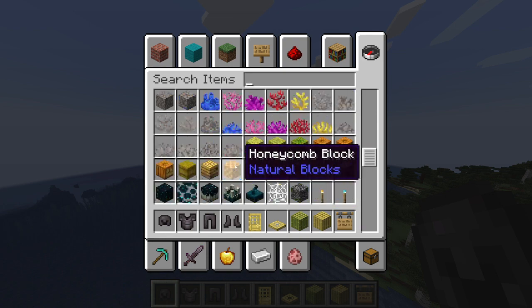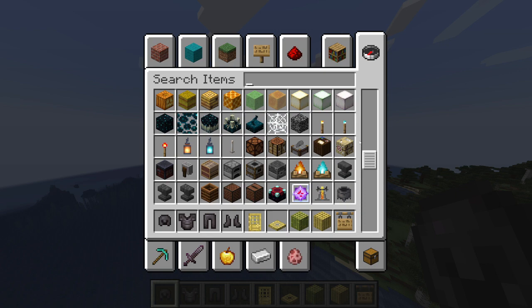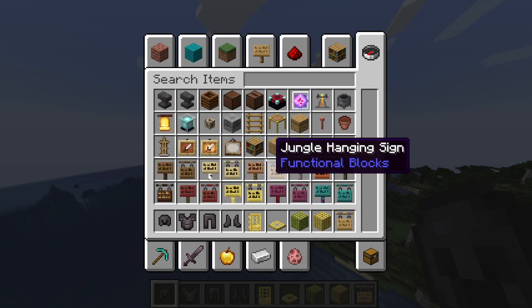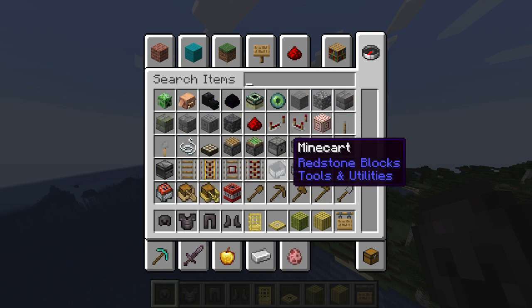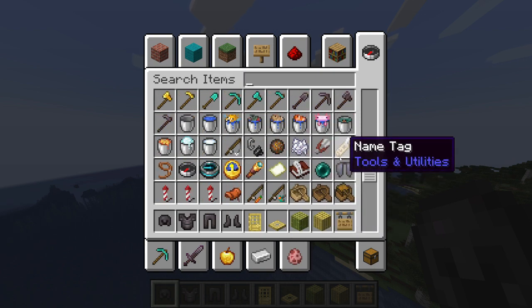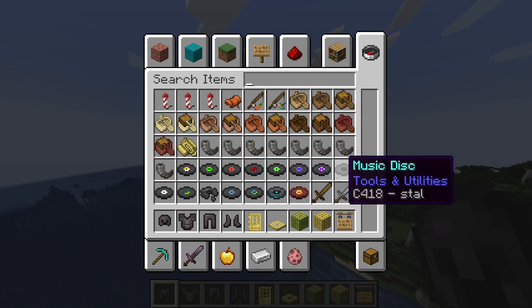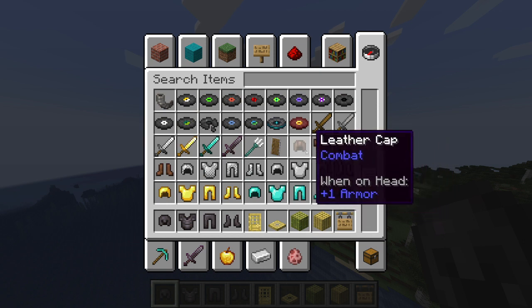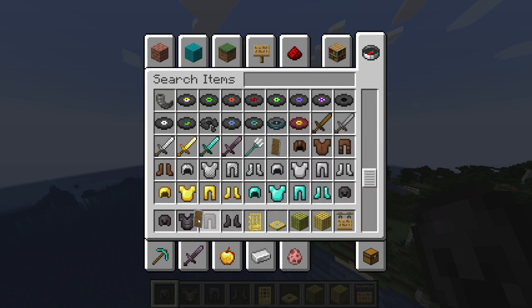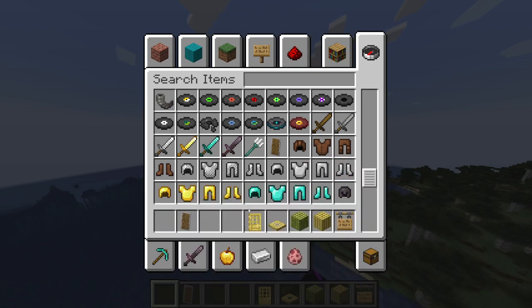I guess we'll just test out all this, and then I'll get the mangrove wood. You find them in the Nether — I saw videos on it, it's even on the loading screen of Mojang. Oh — goat horns! Also, I just want to show you guys — you might as well get rid of the armor.